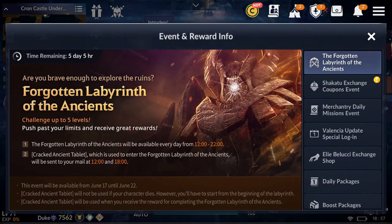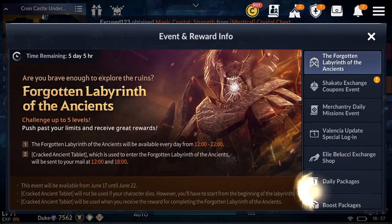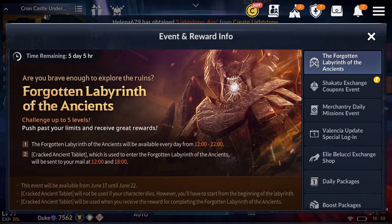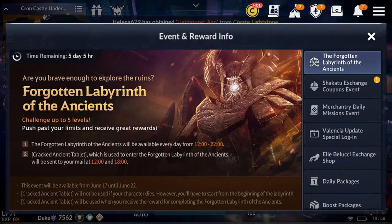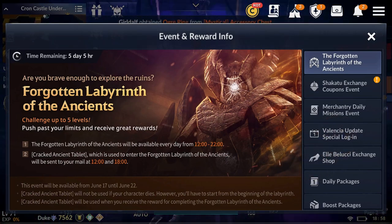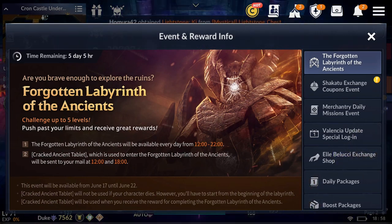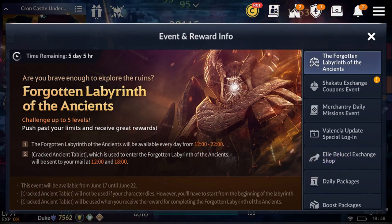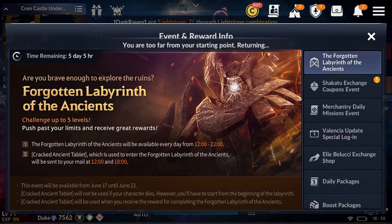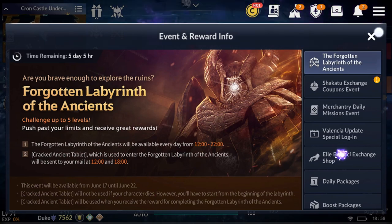This event came out once before, a few months ago. Basically, there are 5 challenges in this event, and once you pass all of them, you will get a reward at the end. In that reward, you will be able to get a special rare pet, which is the Baby Kabua — if you're lucky. It looks like a tiny baby version of an ancient guardian boss. It looks quite cute.